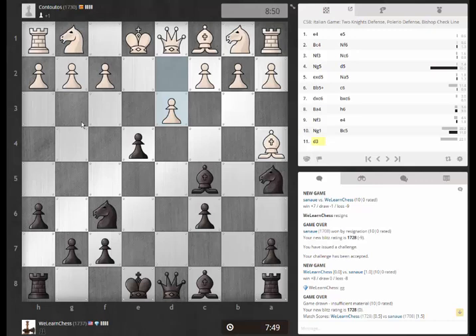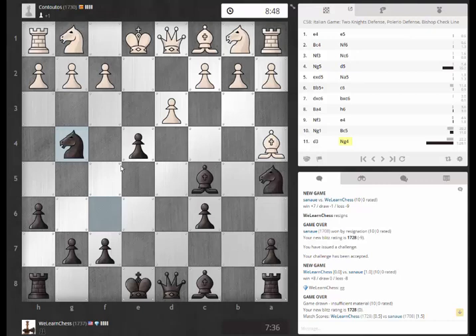So knight g4, knight h3. Does queen h4 do anything there? It hits it again. Maybe castles. Alright, I'm going to try this. This isn't the same variation, but maybe also queen f6 is interesting, because it also keeps an eye on the b2 square.